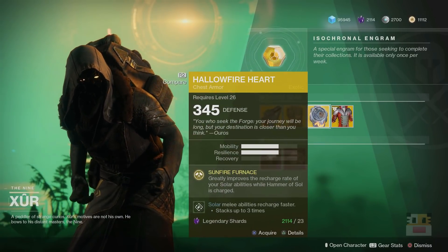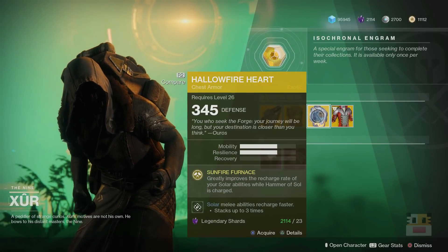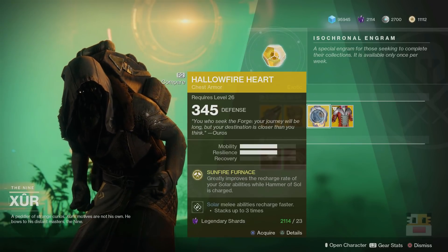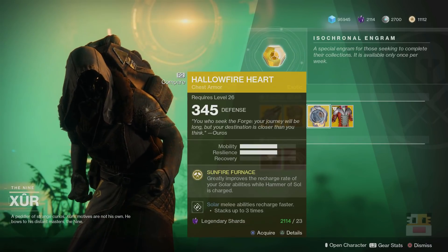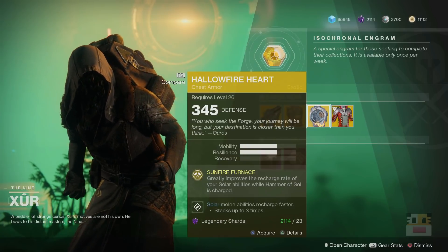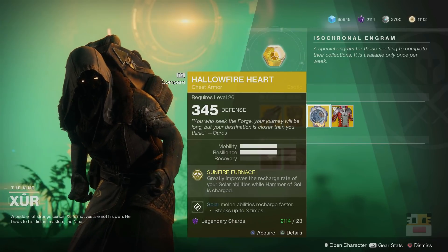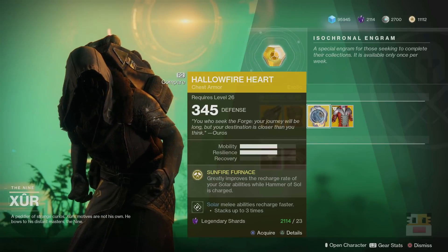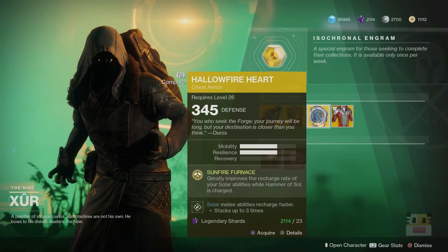Next up, my favorite Titan exotic — if not the best Titan exotic in the game, probably competing with the Synthoceps. The Hallowfire Heart is the Solar Titan's beauty exotic. It basically makes it so your grenade charges twice as fast when you have your super. A lot of times when you are a Titan, you want to hold your hammers until you absolutely need them for big groups of enemies or doing damage against the boss. So a lot of times you'll be holding your super in your pocket. This makes it so you have tons of grenades while waiting. It also looks really good. I'd say 9 or 10 out of 10 — highly recommend if you are a Titan.